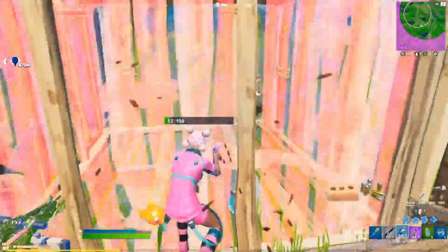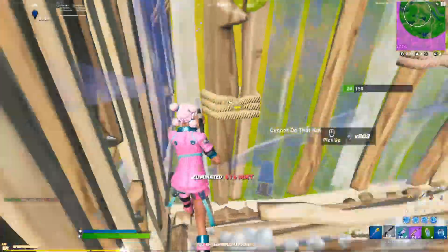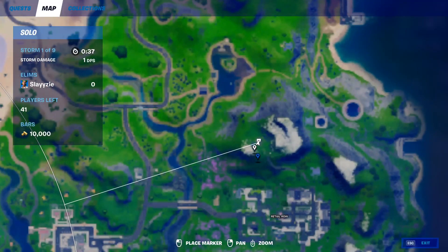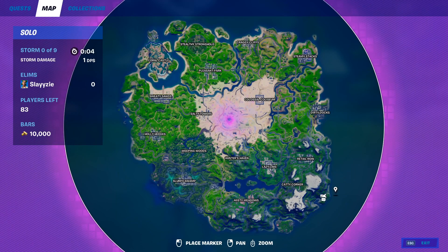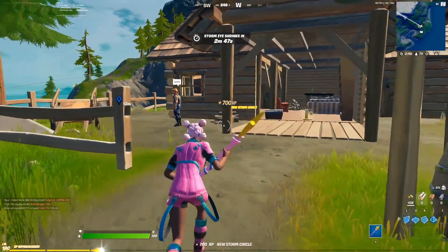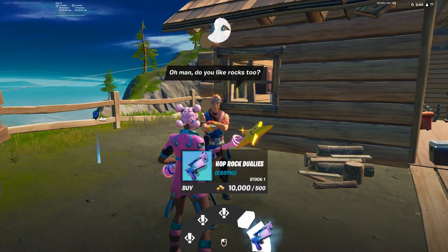So you're probably wondering, whereabouts would we be able to get these type of exotic pistols? It's an NPC that's already in the game, which is the NPC of Cole. So on the first location, it is going to be just above Retail on the hill, which is pretty out in the open — it's also next to that flopper pond. For the second location, it's going to be at Shipwreck Cove. If you don't know where that is on the map, it is basically just under Retail, next to another NPC as well, in a little hut area.